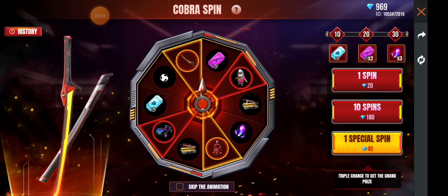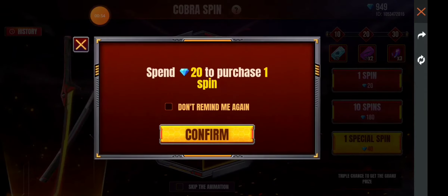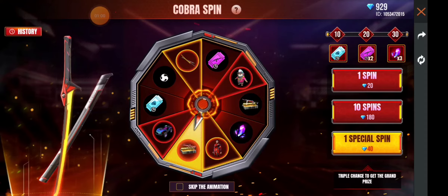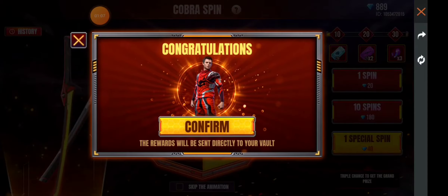This is a spin. This is a fast spin. This is a beast diamond. You can see the beast diamond. You can see the full skin and you can see the carton. You can see the second bundle.